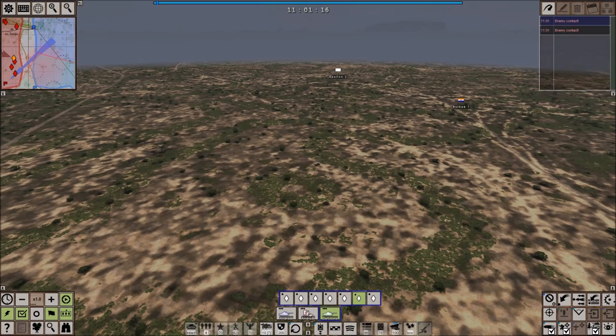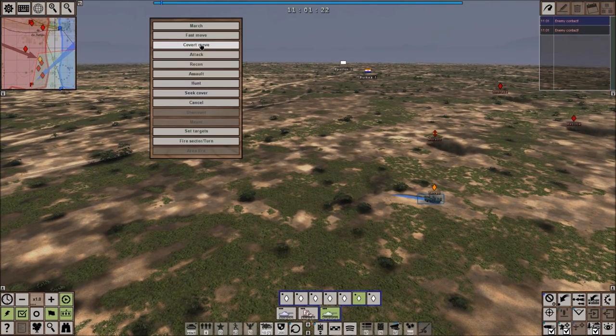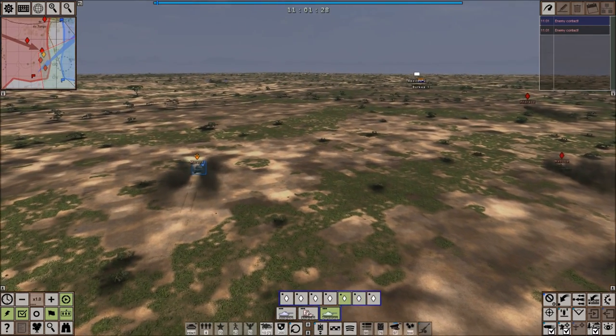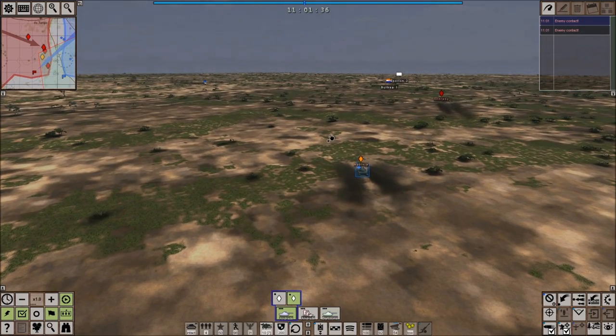We've got our first bits of enemy contact. It looks like we're receiving contact over here to the left side of the Burkea area, and there's definitely some sort of enemy APC there. Now we've got to keep in mind, these South African APCs can absolutely take a tank out. We want to make sure that our guys spot them and are opening fire on them immediately. We've also got some South African tanks here.